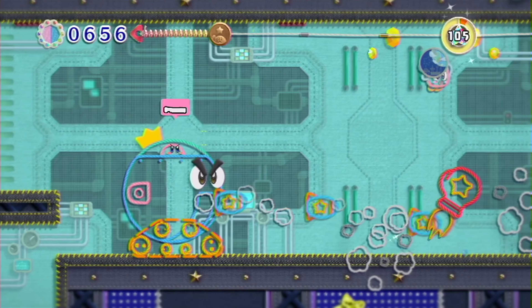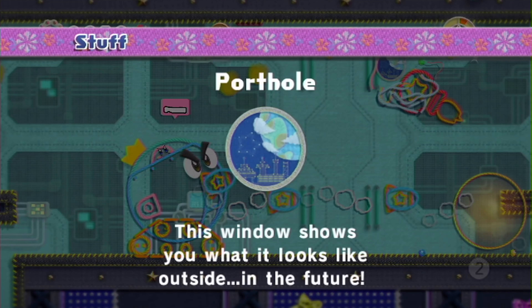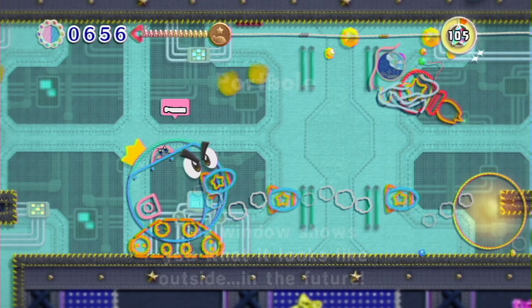Back up! Incoming! Oh, that works. Got another one. Oh, he just grabbed the flying fish — that's great! You get the porthole. This window shows you what it looks like on the outside, in the future.